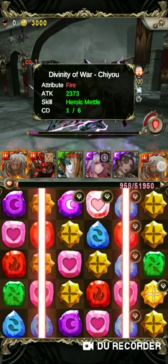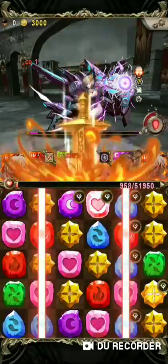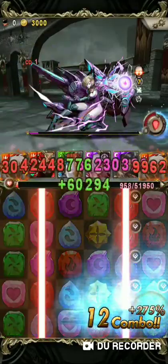You can see the left one here, so I can activate again. I use the same skill to get the seven combo here.